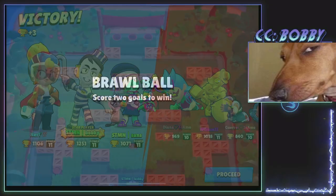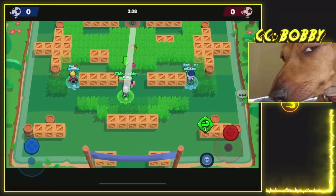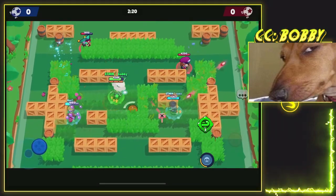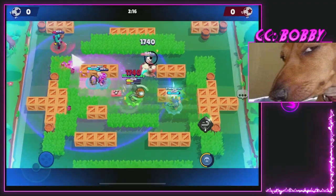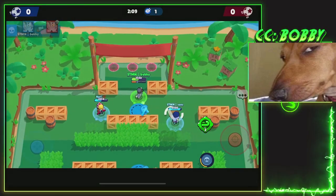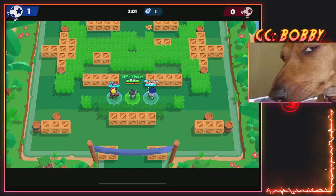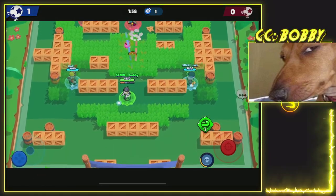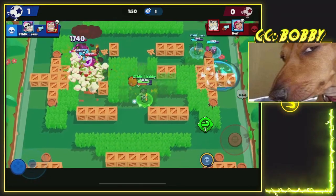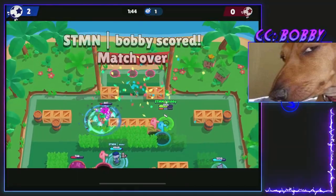Alright, we insta-queued this Brawl Ball game so we should be facing someone pretty decent. They also have a Gray and a Chester. On Brawl Ball the Gray TP is pretty crazy because you can make some really nice scoring plays with it. I'm just going to try and break a couple walls because our comp is really nice with broken walls. Sand's going to do a little bit of BM and gets that ball in the net straight away — we're looking pretty good here.